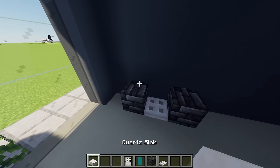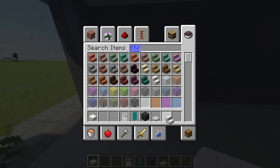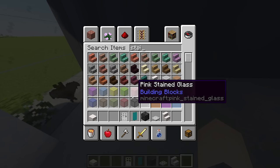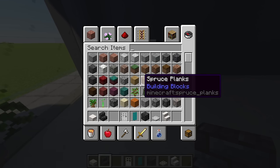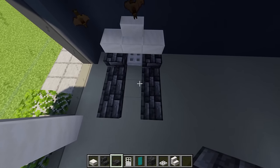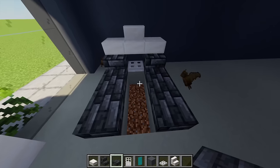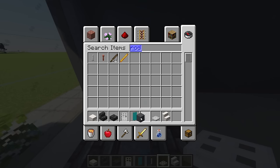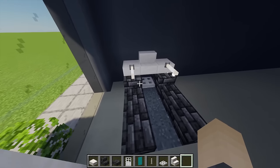Place a quartz slab on top of each deep slate tile. In the middle, place a quartz stair. Then grab some deep slate tile stairs and place one on either side. Grab some deep slate slabs and place two coming out of each stair. Destroy the three blocks in the middle and replace with gray concrete powder. Finally, for handbars, grab an end rod and place one on each slab.